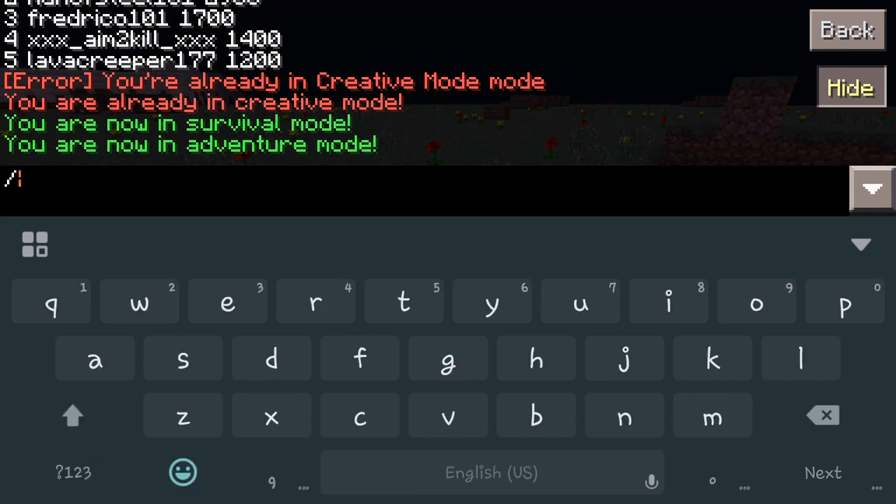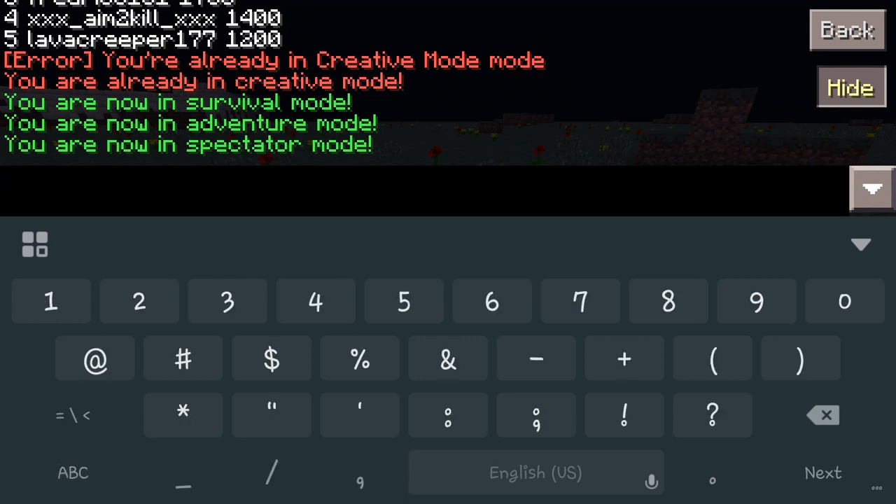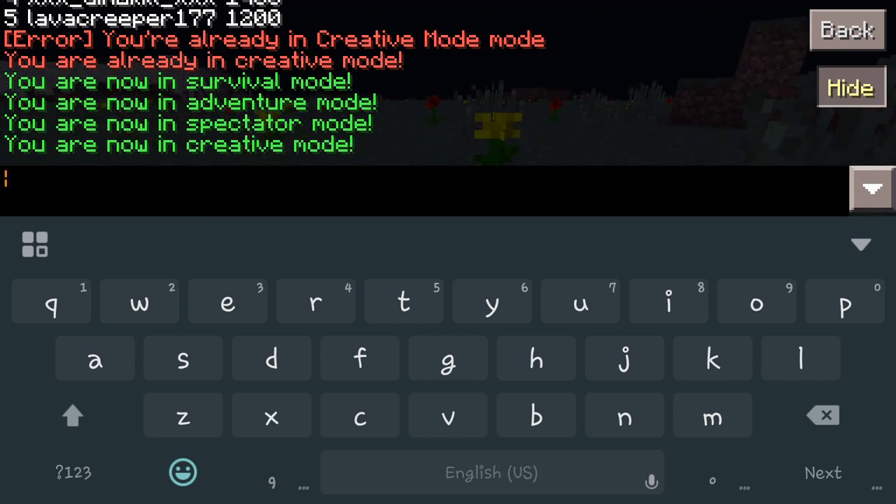For adventure mode, you can just do GMA and that will throw you into adventure mode — really cool, really easy. Then for spectator mode, where players are just there to see what's going on in the server and can't really do much, you go ahead and do GMSPC and that switches you into spectator mode. That's a great feature if you want to set it as the default so anybody joining the server is automatically in spectator mode until you unlock them. And going back to creative mode with GMC still works perfectly — it switches you right back.